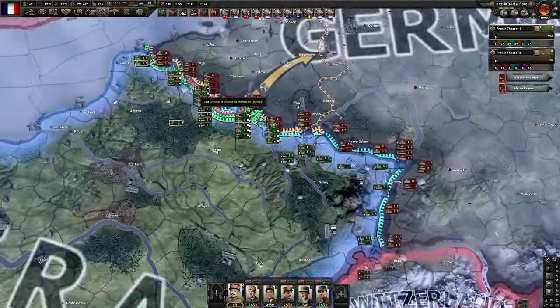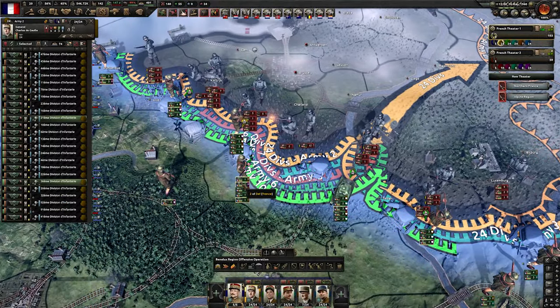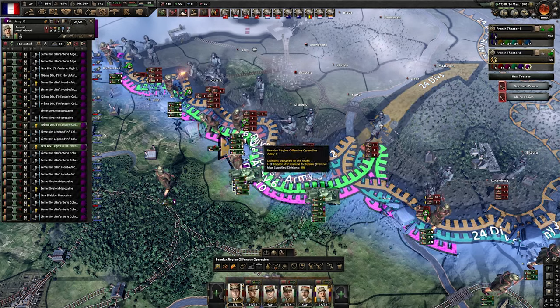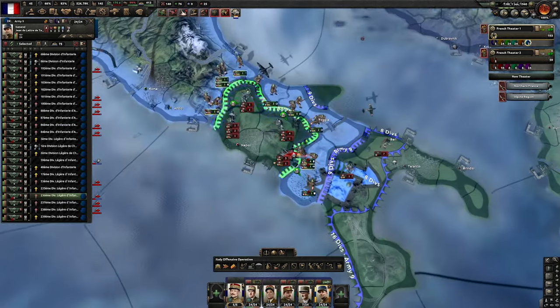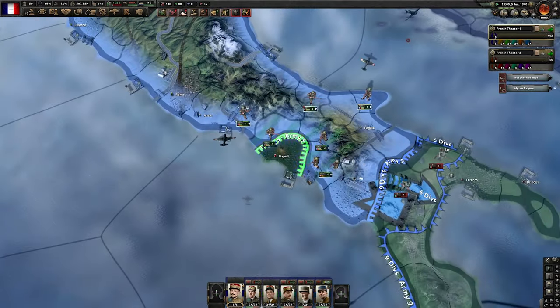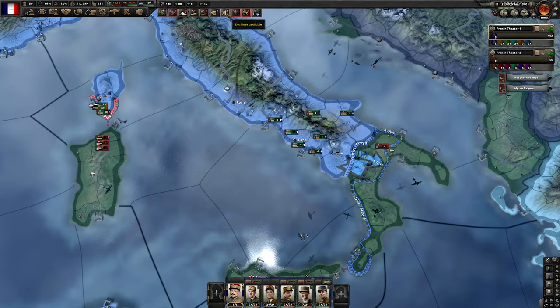Keep an eye up here because I see something yellow — this is what you don't want to see. Don't want to risk anything there. As soon as you see a number that may be tricky, send reinforcements — don't risk it. We destroyed the Italian army pretty significantly here.